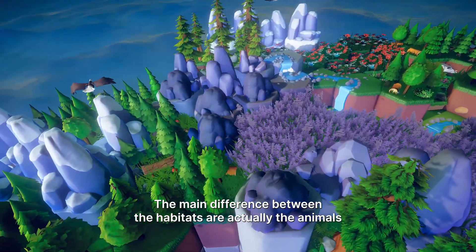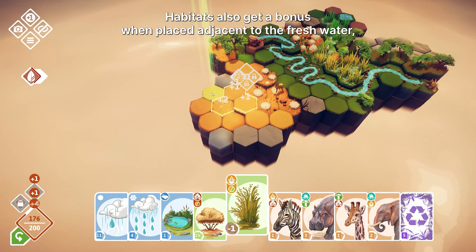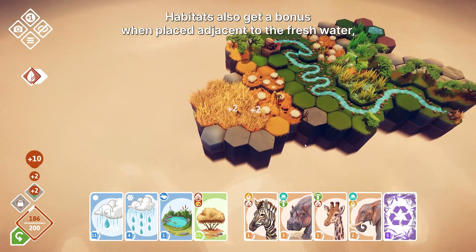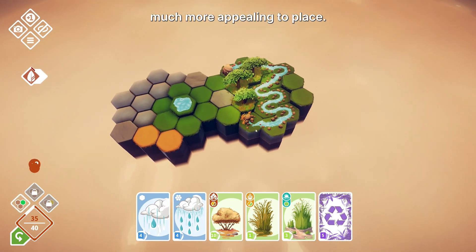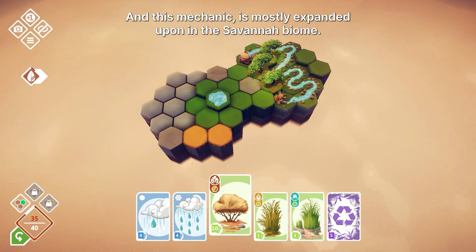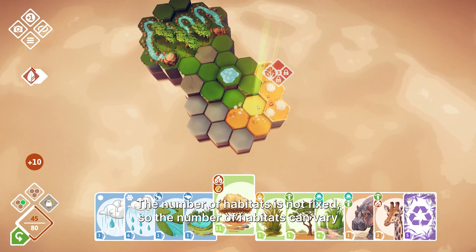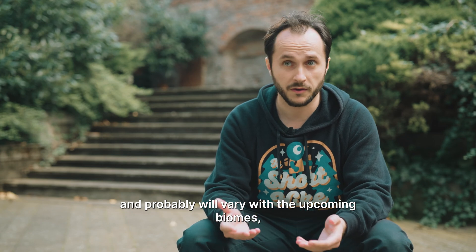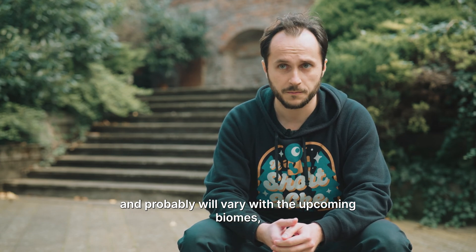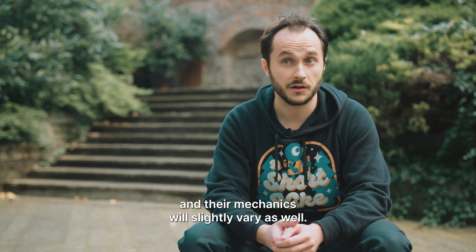The main difference between habitats is actually the animals that can be placed inside them. Habitats also get a bonus when placed adjacent to freshwater, which makes freshwater tiles much more appealing to place. This mechanic is mostly expanded upon in the savannah biome. The number of habitats is not fixed — it can vary and probably will vary with the upcoming biomes, and their mechanics will slightly vary as well.